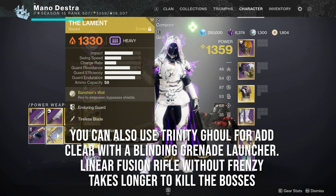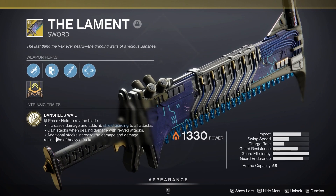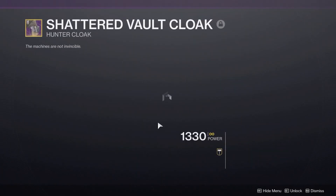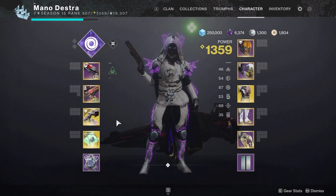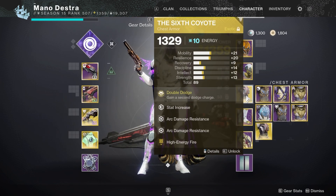Another option for those who want to do something different is a sword build. With the changes to swords, Lament is now your best go-to sword weapon — if you go that route, make sure you put Passive Guard on, which is an artifact mod that goes on your class item and is really, really strong. Having a sword for some of the jumping sections will also help you out a ton, especially if you're having problems with your jumps.